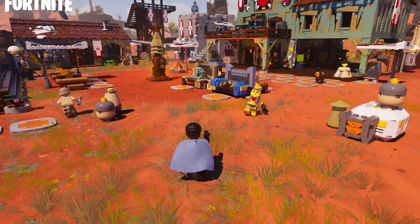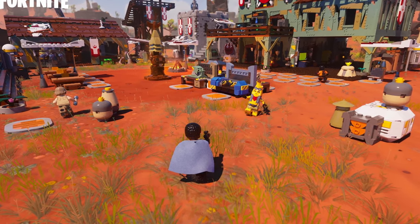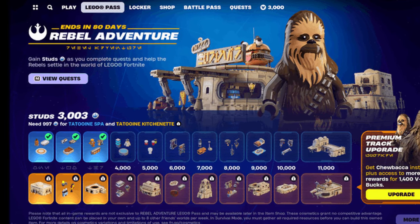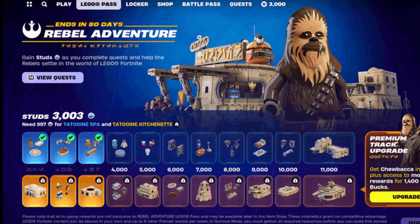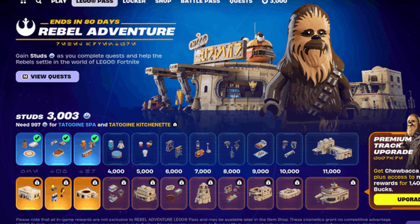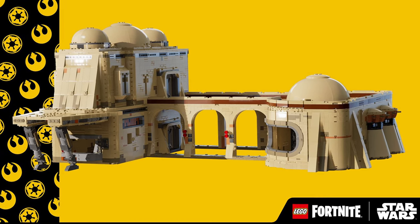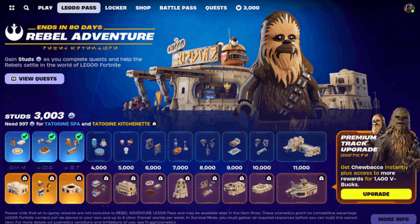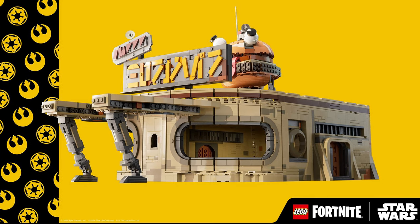There is also a Lego mini pass. The free track gets you 10 D-Core bundles and a Mos Eisley marketplace build. The premium track gets you Chewbacca, 4 D-Core bundles, and 7 builds.